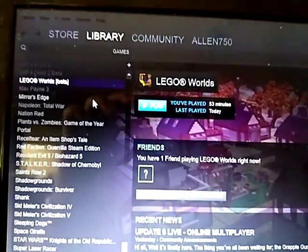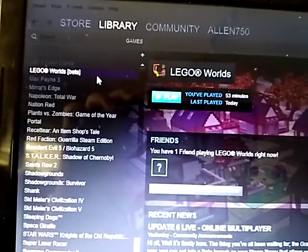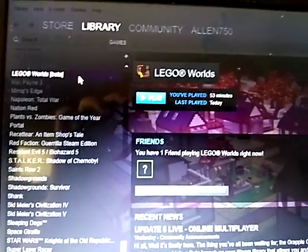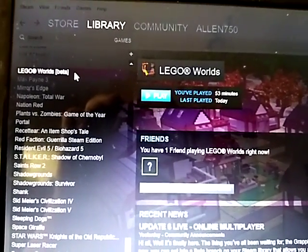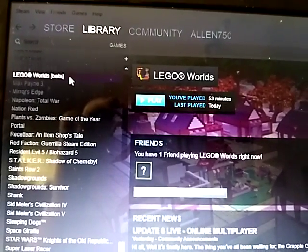What's up YouTube? We just got the LEGO Worlds Early Access game right now on Steam. It's $14.99 — buy one, get one free. And I'm going to show you how to enable the multiplayer mode since there are no really good tutorials available in English.